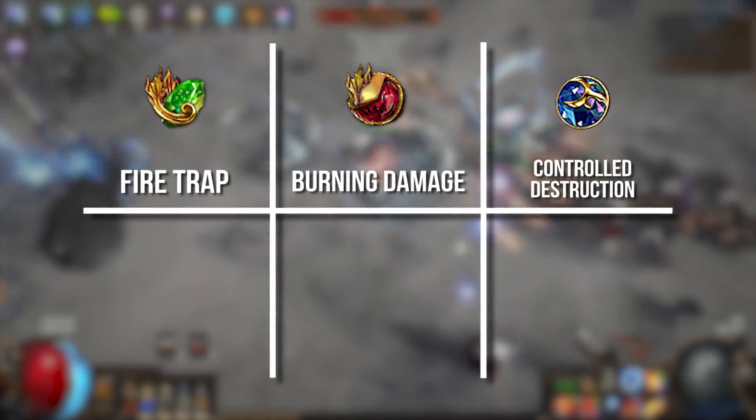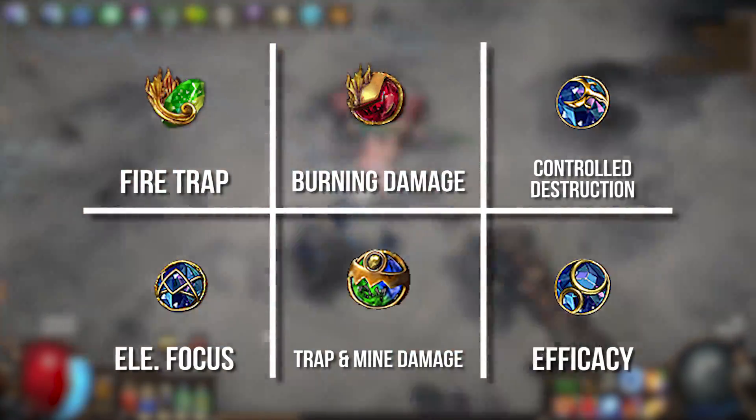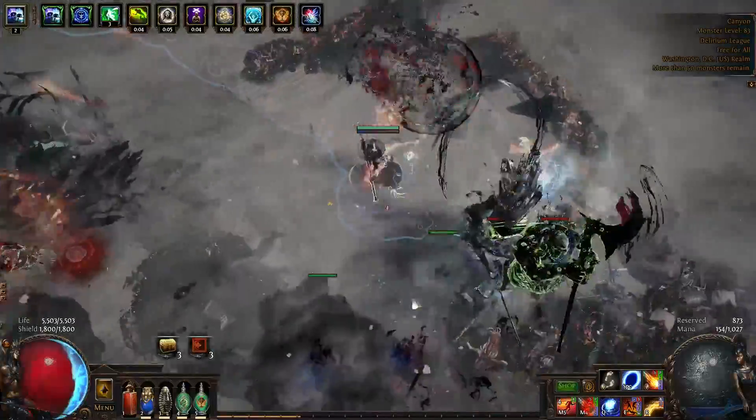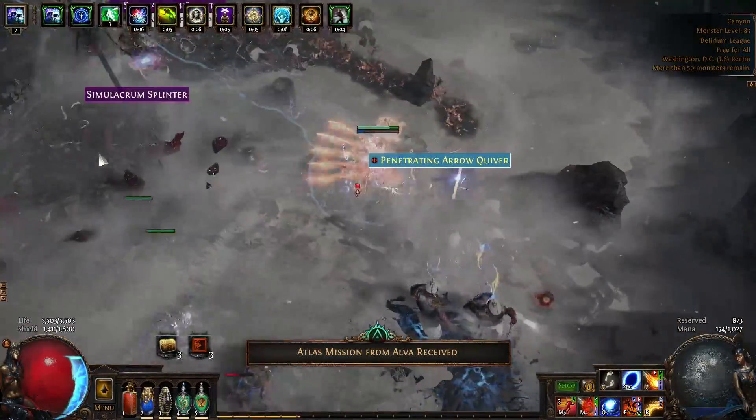Your second setup is Fire Trap, Burning Damage, Controlled Destruction, Elemental Focus, Trap and Mine Damage, and Efficacy. Even with the Swift Affliction gem swap, this setup will deal significantly more damage than Fireball, so be sure to always use it on stationary targets such as Shaper, Elder, or Cyrus.